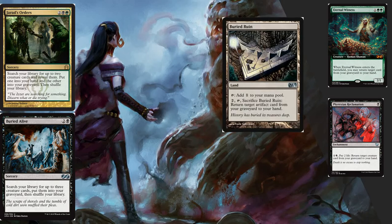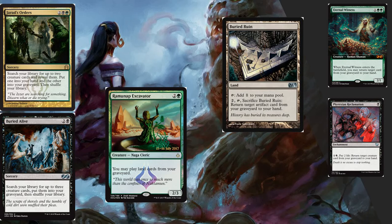We've got Buried Ruin because in Commander there is always, without fail, an artifact you want to get back. I've gotten to the point where I'll run Buried Ruin in the majority of Commander decks I play, because I'm fully expecting someone to blow up something I want on board. And Ramunap Excavator is nice — use Buried Ruin to get something back, then play Buried Ruin again. Plus, we are milling ourselves, so we'll get lands in the grave and the Excavator lets us play those.